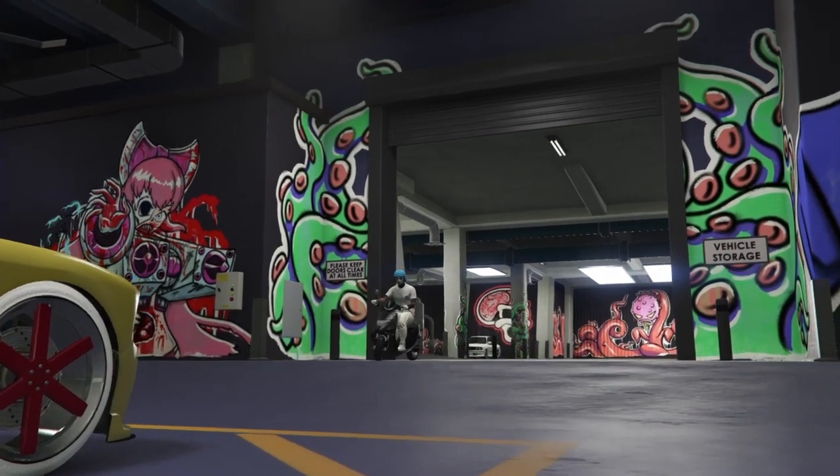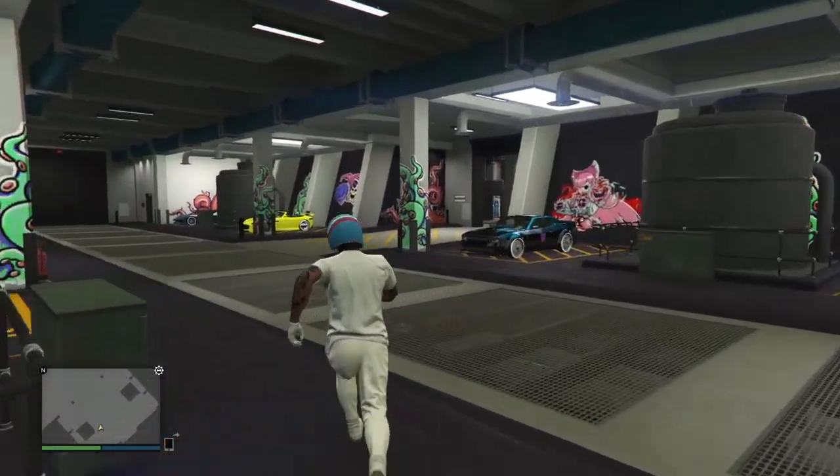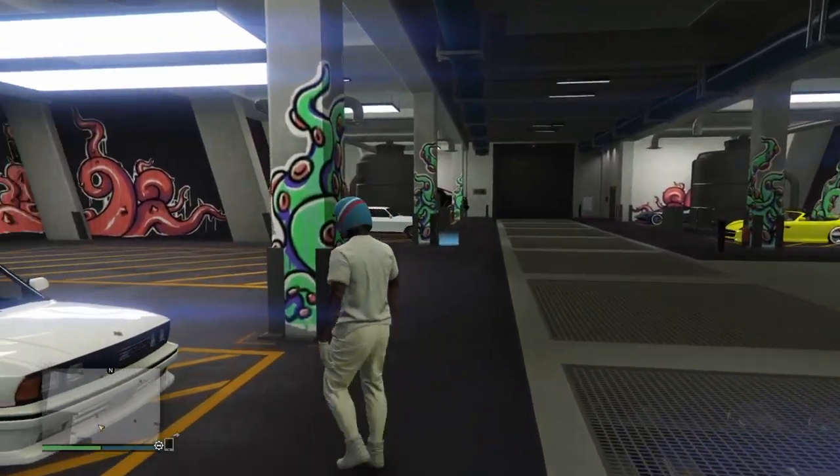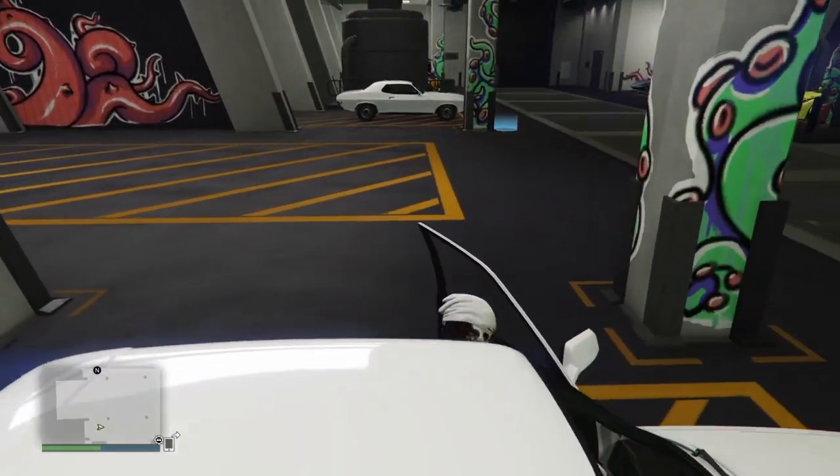Hit left on the d-pad to return the bike to storage, and now the workshop is officially glitched out. All the hard work is done. All we need to do now is pick the car we want to merge.